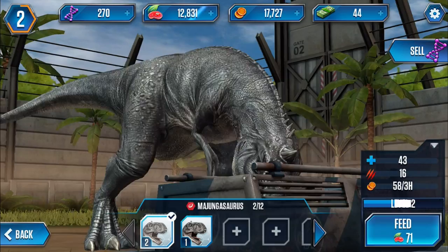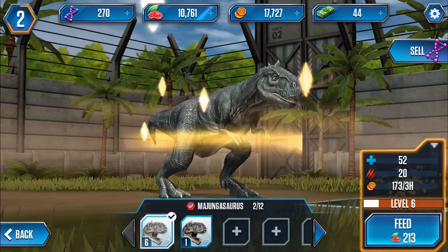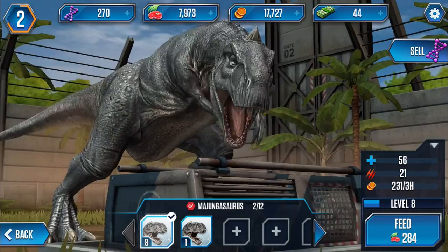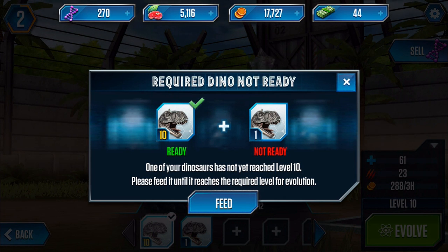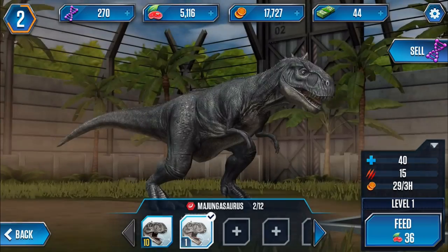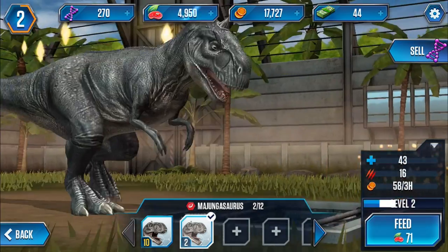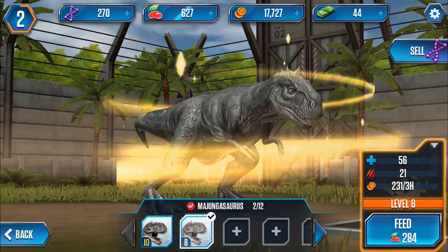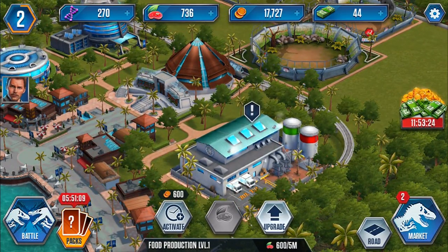We've got a lot of food so let's keep tapping to feed him. Even though it's lagging from pressing so much, he's basically glowing like an angel with all the yellow light radiating from him. Tapping up to level 10 - but it says 'required dino not ready, one of your dinosaurs has not yet reached level 10, please feed it until it reaches the required level for evolution.' So we need to keep feeding this one. He's at level 8 at the moment.